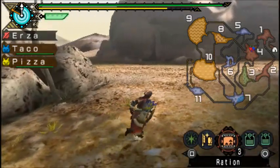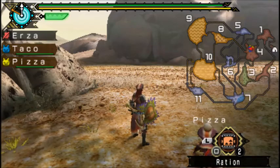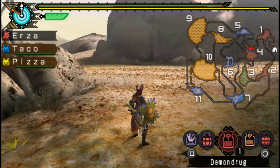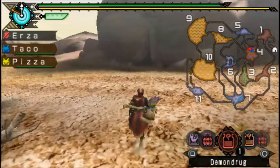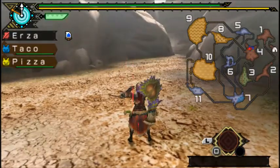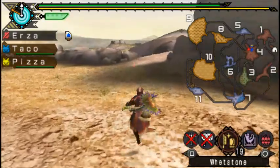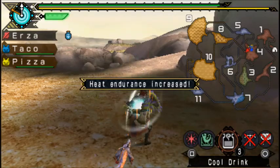Let's eat some rations. He is in area 9, 8 or 10 — I actually think he starts in area 10. Let's drink both. I also brought along demon drug and armor skin. You make those by doing a catalyst and combining them with might seed or armor seed. Hot drink because we are entering the hot areas.